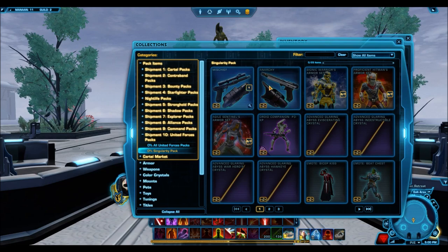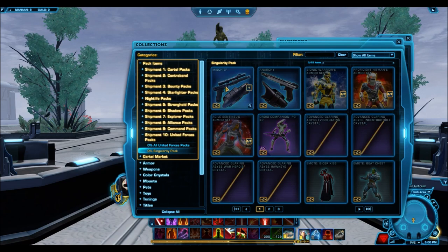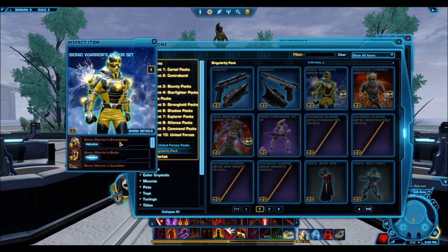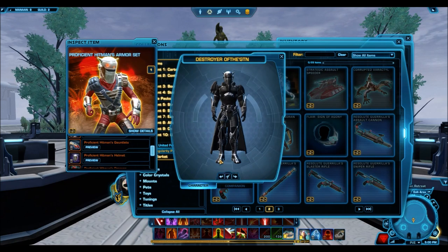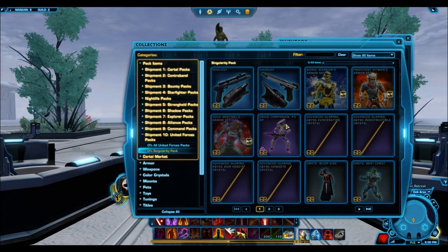The Mischief and Anarchy Platinum Blasters are in this cartel pack, but we don't see the new Knot cannon and sniper rifle — those are supposed to be the new platinum items, so I guess they're not releasing those yet. The Bionic Warrior armor set is going to be gold, and the Proficient Hitman's armor set is silver. Keep in mind this has a really nice helmet, so it's pretty decent for a silver armor set.